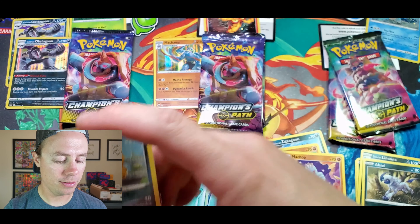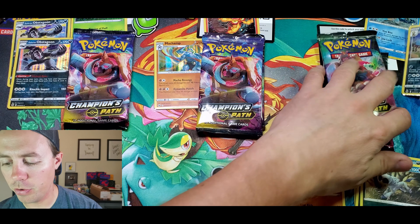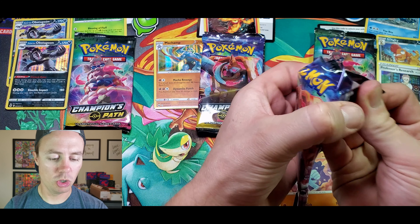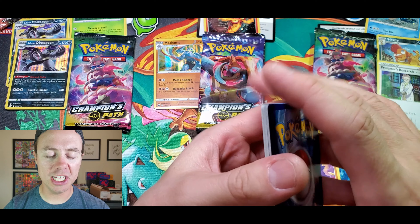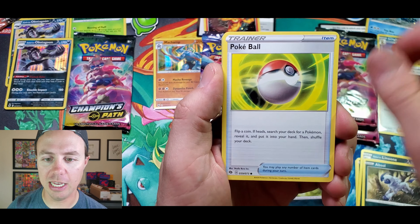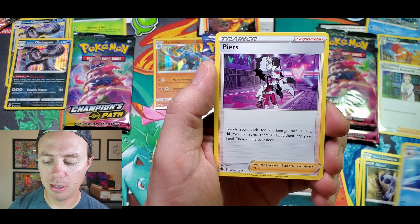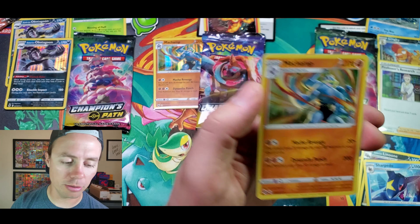Champions Path kind of puts me in the mood. Trubbish, Potion, Galarian Linoone, Nickit, Machop, Water Energy, Beedrill, Absol, Rotom Bike, Scrafty reverse holo rare, and a Professor's Research holo rare. Alright, skoosh! Round one results: two holo rares, two holo rares, one holo rare. Round two, here we go.